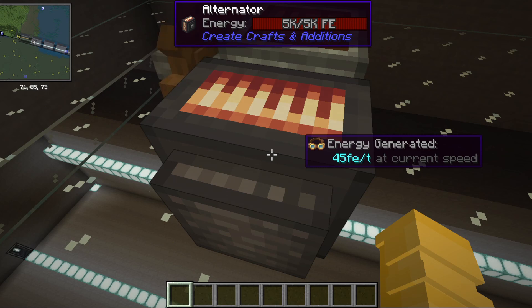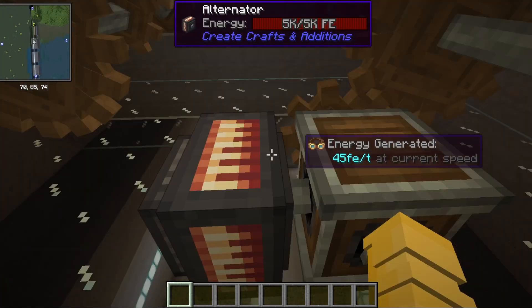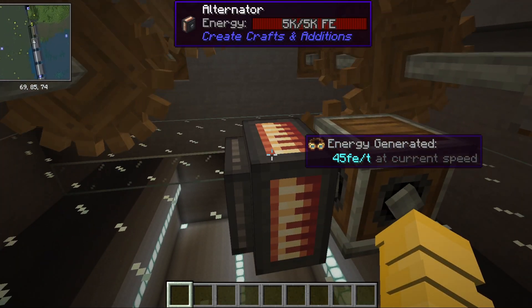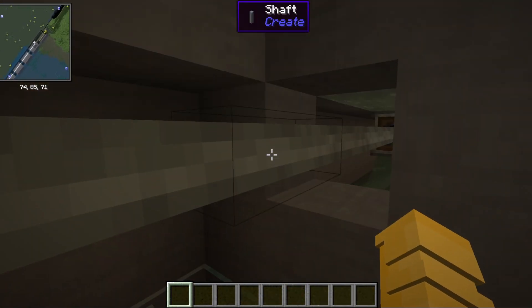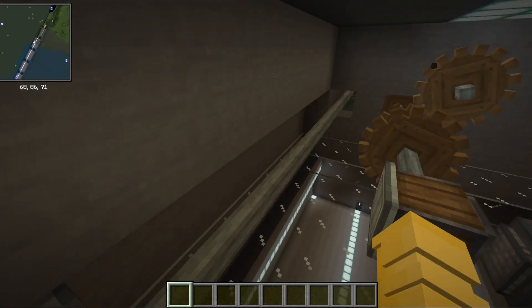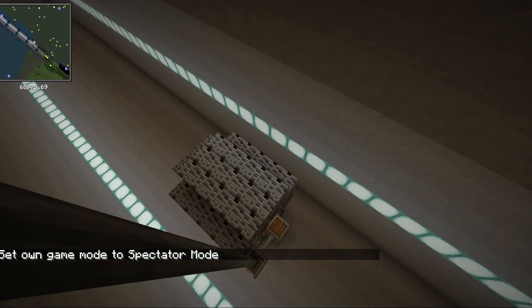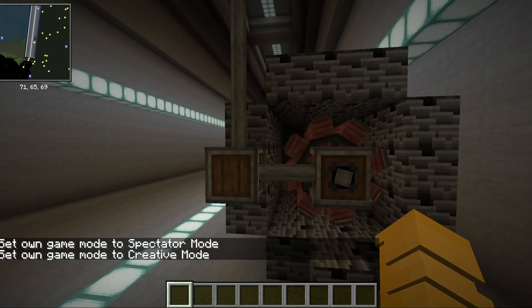Above my screen it shows 5,000 out of 5,000 FE — Forge Energy, basically electricity. This is the first way of renewable energy that the hydroelectric dam makes using water. The second one uses raw rotational power, which is transported through this shaft into a gearbox that goes all the way down to what I call the magnetic coil chamber.